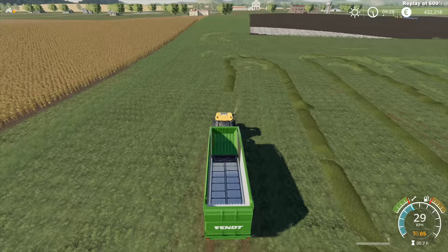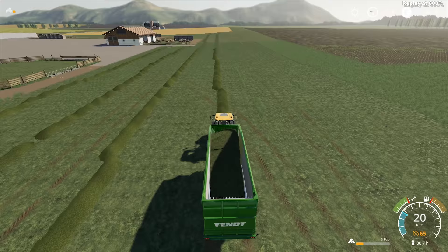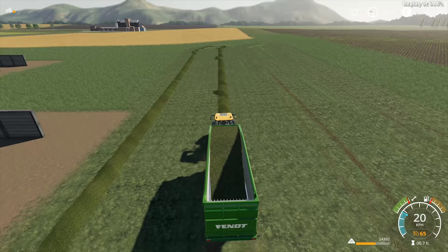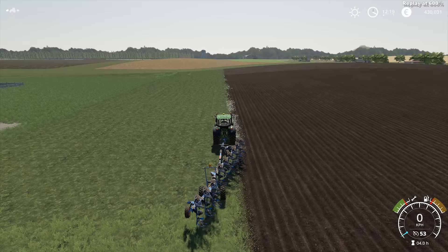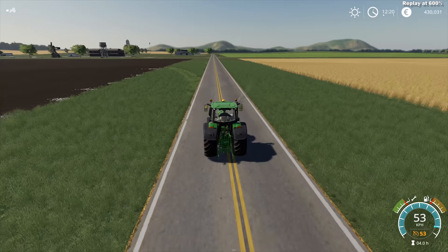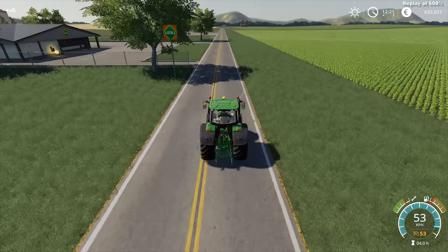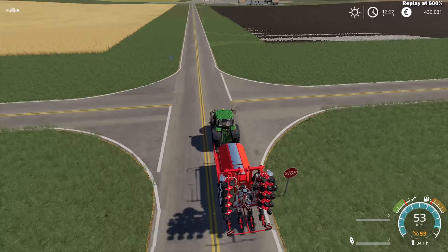Once plowing is finished, we'll start seeding and planting and do what farmers usually do. And voilà — the plowing is finished! Now it's time to start the planting. We'll start by growing corn, because corn accounts for 50% of the effectiveness of reproduction of pigs.